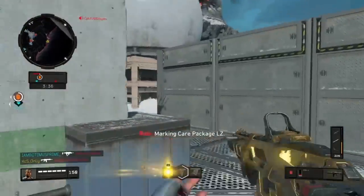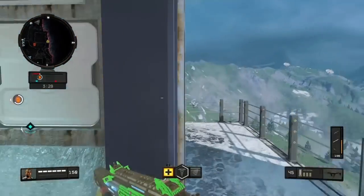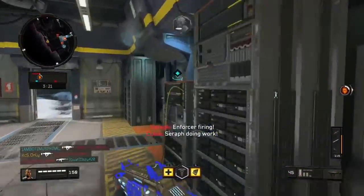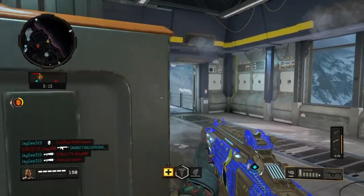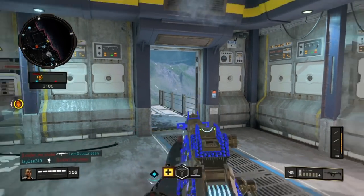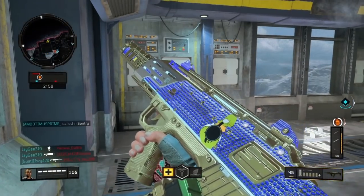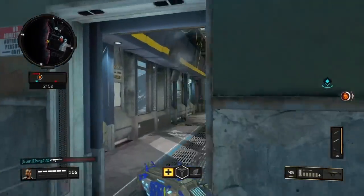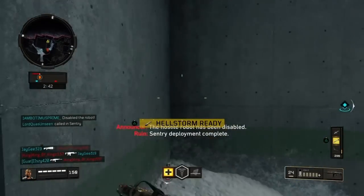Want to share package, LC. TAC deploy beacon planted. TAC deploy beacon planted. Ready to drop an assault pack. Hostile robot shut down. Supplies — first come, first served. Friendly TAC deploy beacon offline. Enemy robot online. Enemy down. The hostile robot is fully disabled.